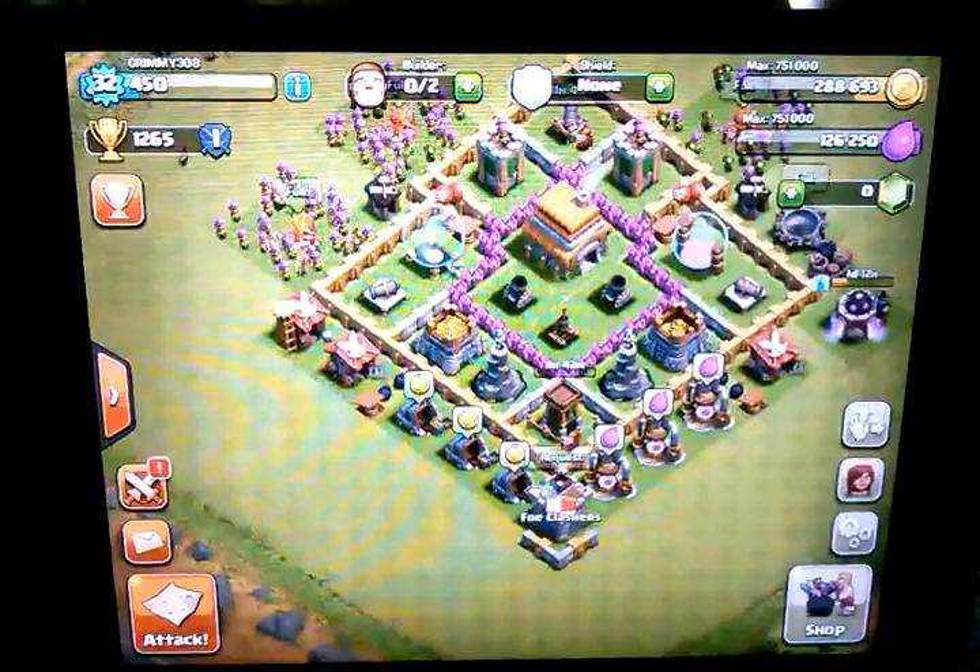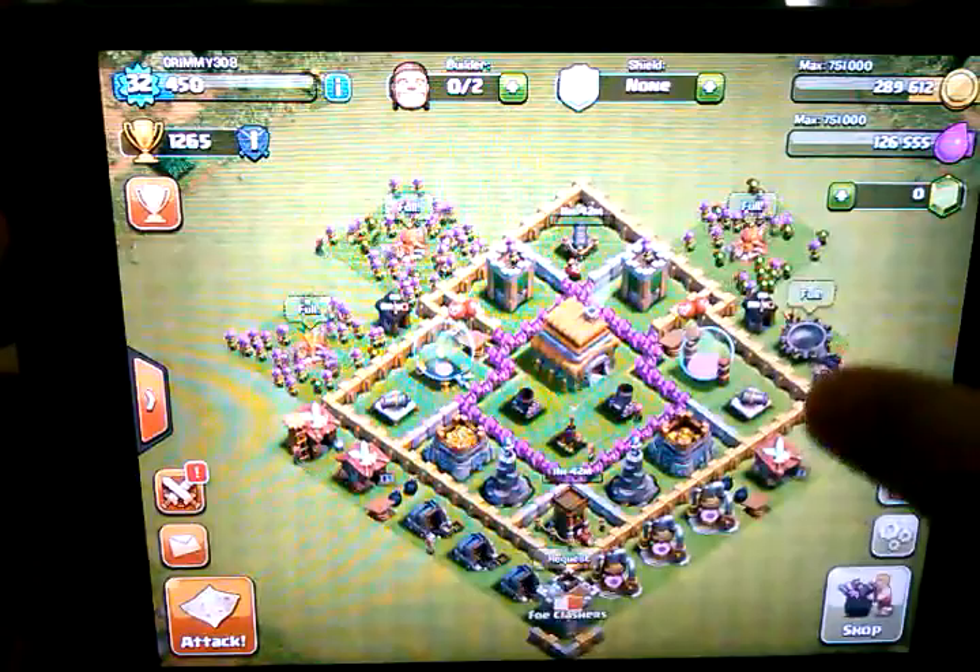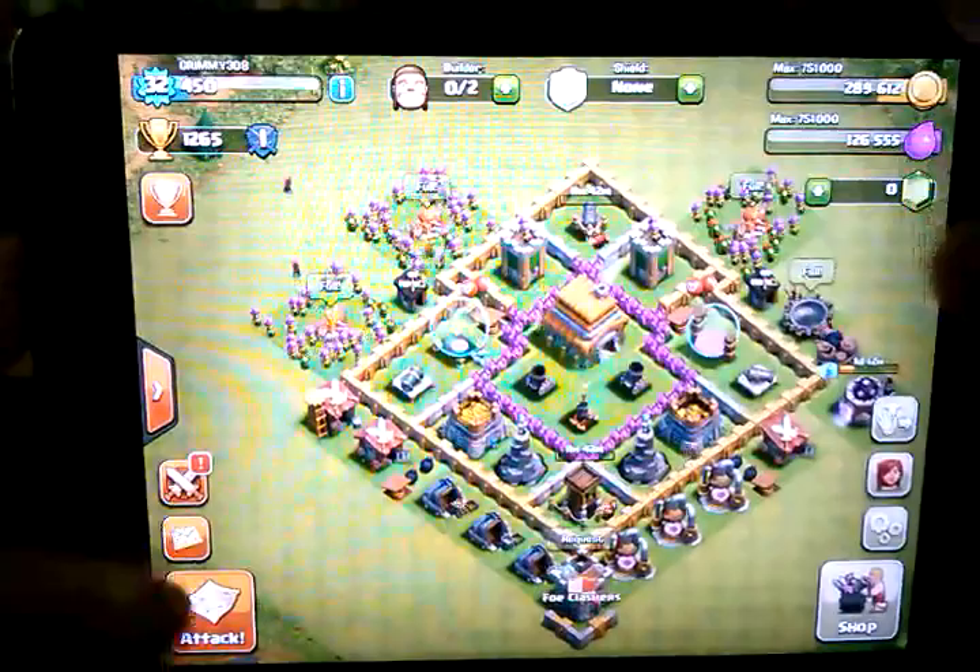Let me collect this and then we're going to do an attack. I'm a little low on resources right now, so I'm probably going to look for a Town Hall outside, because I'm trying to get back into Gold 3. I just upgraded that cannon and that archer tower, and with my elixir I just upgraded that lightning spell to level 3, so I'm going to be down for a little bit.